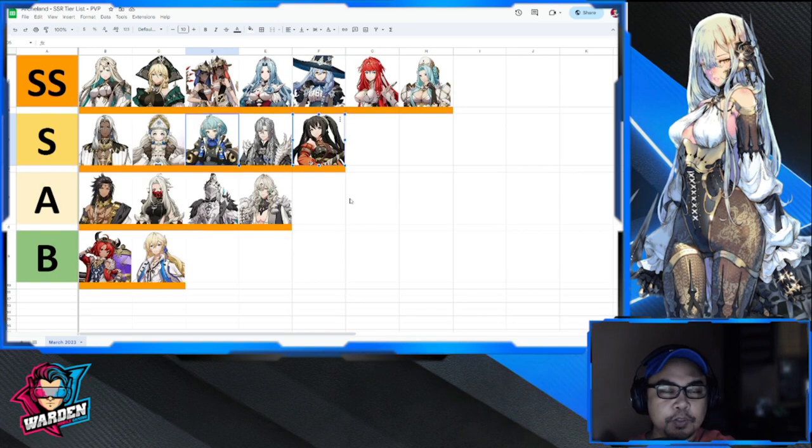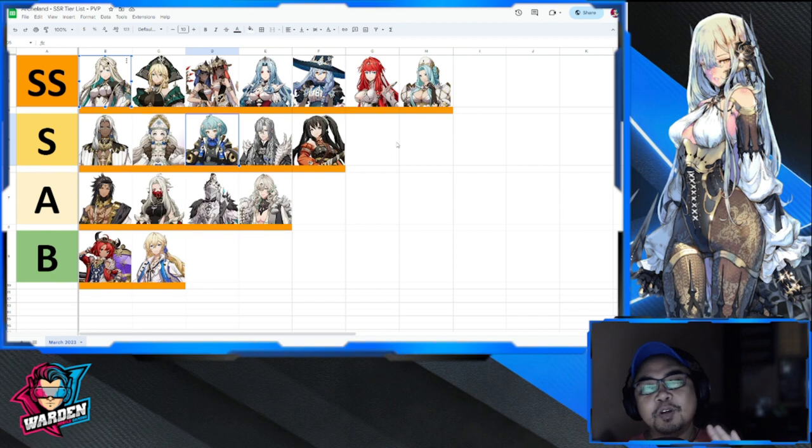Speaking of top tiers, we go to Tier SS. These heroes are very reliable in PvP and I've tested all of them extensively. Starting off with Gabrielle — she's been my tank since I started. She's got a lot in her kit: great light element, debuffs, extended escort. Being light means she doesn't have many weaknesses but also no strong elemental advantage, which is why she's at SS.